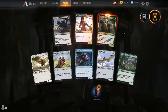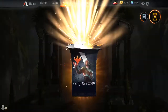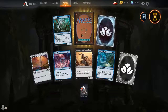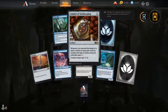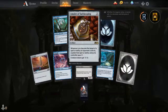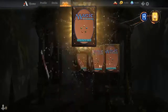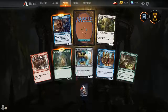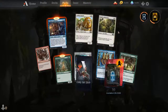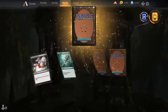Another Jhoira — I can't complain about that. Let's open up our Core Set 2019 cards. I honestly don't want anything... actually, scratch that — I want an Amulet of Safekeeping. Exactly what I wanted! Now we're at nine rares and ten mythics, which is super good. Valiant Knight is decent — not the best, but decent.